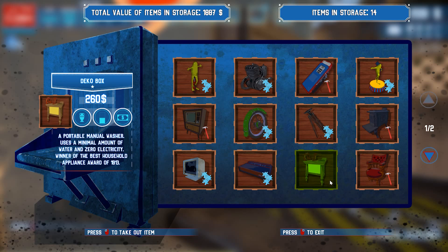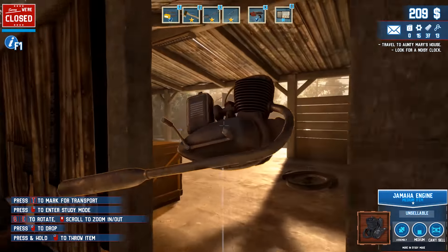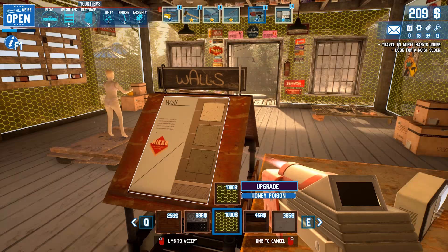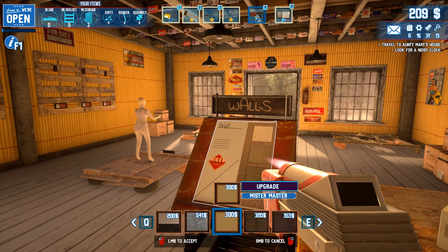It looks like we have a few other items we can put on display. Let me grab that engine — I don't know if we have enough pieces yet to build the bike. Building the repair station is going to cost us 700. I think it's time for a nice upgrade.